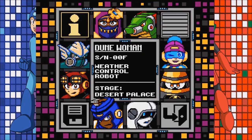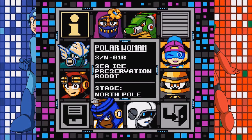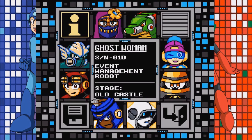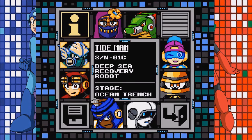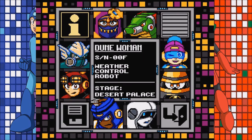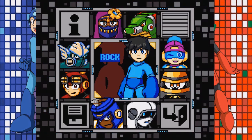The robot masters are: Dune Woman, Control Robot, Desert Palace. Drake Man, Geological Survey Robot, Active Volcano. Polar Woman, Sea Ice Observation Robot, North Pole. Missile Man, Artillery Defense Robot, Missile Base. Ghost Woman, Event Management Robot, Old Castle — she sounds interesting. Reactor Man, Power Generation Robot, Power Station. Beetle Lee, Reforestation Robot, Forest Area. And Tide Man, Deep Sea Recovery Robot, Ocean Trench. These all look very interesting — I don't know which one I'm going to choose first. We'll see what happens next and what the roll of a d8 dice tells us. So until next time everybody, I hope you enjoyed the video. See you later and stay retro.